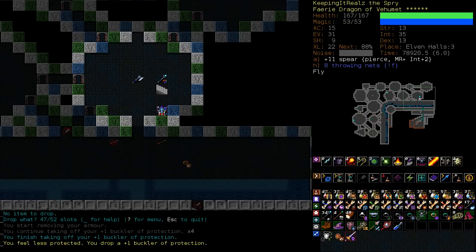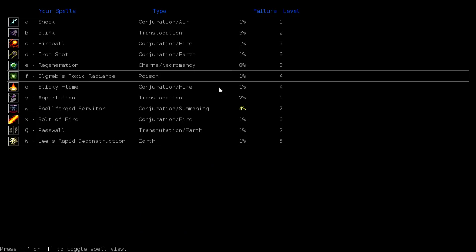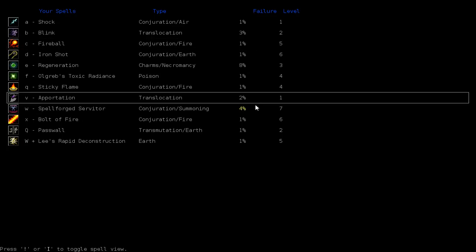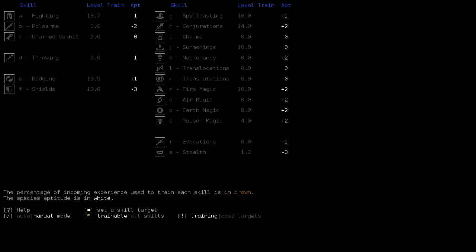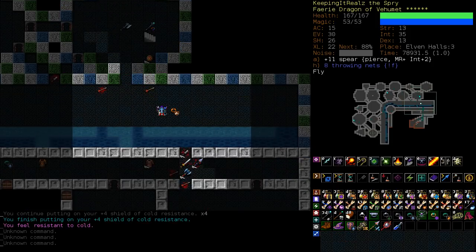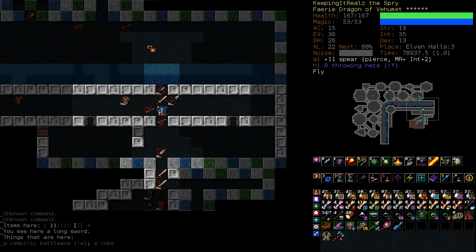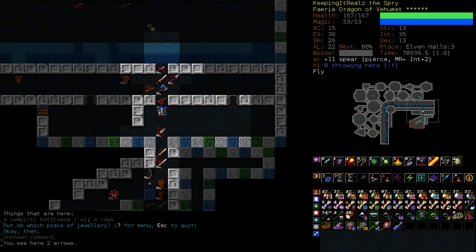Put on the buckler just for completion's sake, but we're going for a shield. Speaking of which, I completely forgot — we've been training only shields for a while. Let's check our spell list. Spellforged servitor is down to 4% — that's pretty low, it's still yellow but that's okay. So what we're going to do is turn back on fighting and dodging, and we're going to train all three. The most important of those at this stage is fighting, so we're going to focus that — the more HP we can get, the better. If we find nothing else, I would say that this elf trip has been worth it just for that amulet. It is pretty amazing.